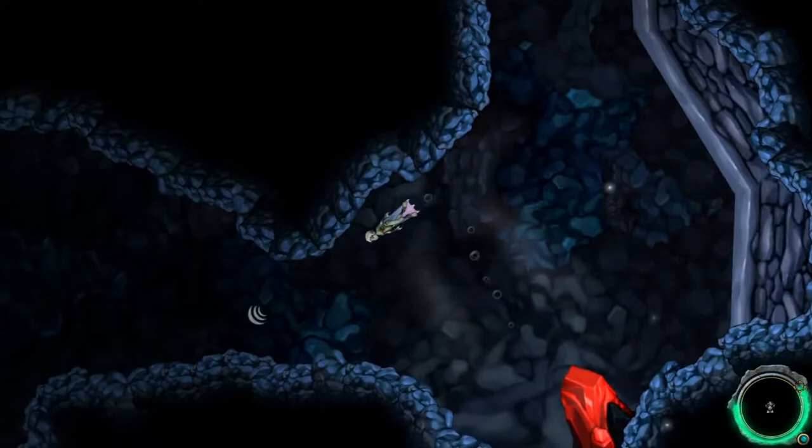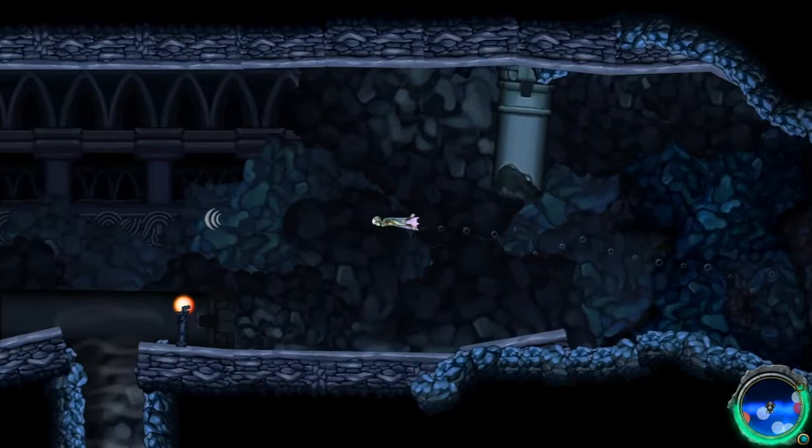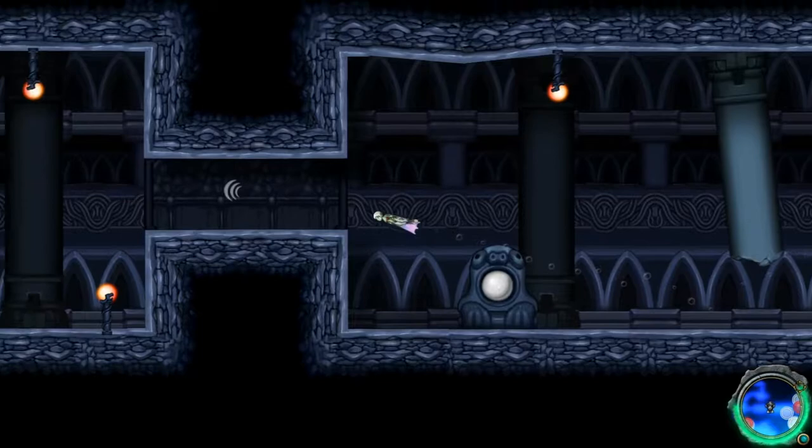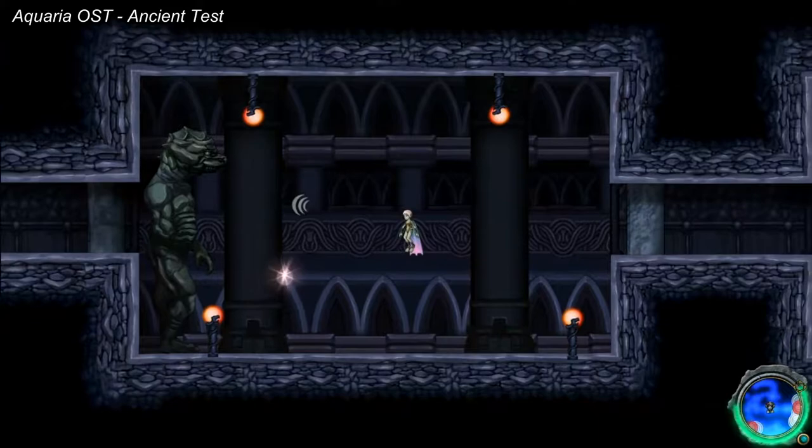Alright, welcome back to Aquaria. I'm Breadmaster and this time we'll be exploring the Energy Temple. I am Gib Loki, and we don't have the morph ball so we can't go that way — just like in Metroid. Guess who can be super small? Not us right now. But here's our first mini boss.